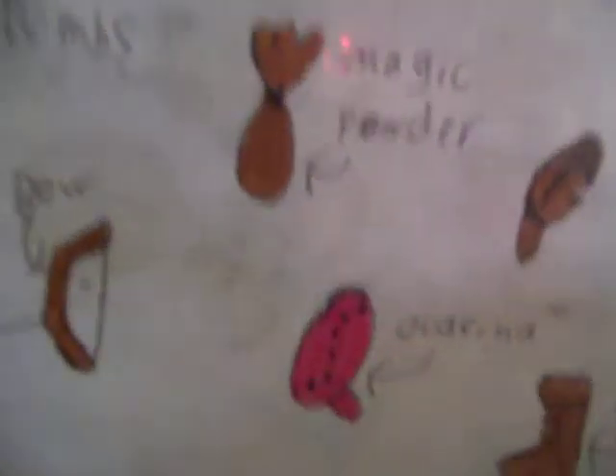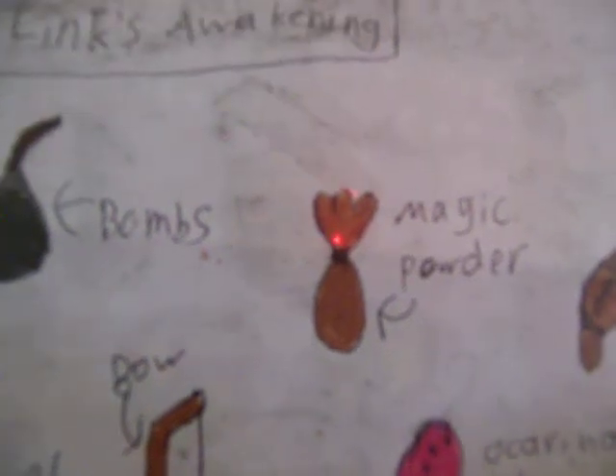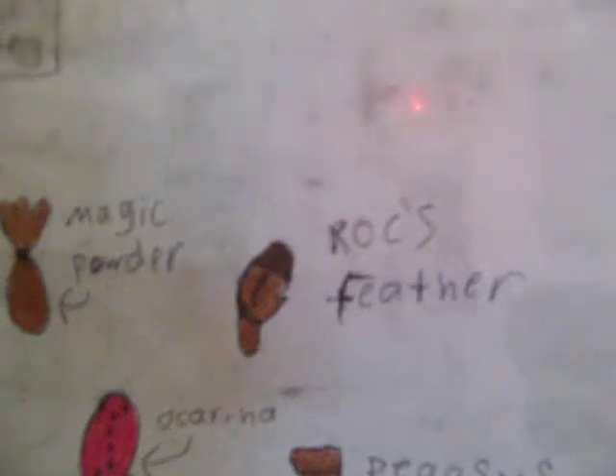Bombs do what they do. Magic Powder — yes, there are more anti-fairies in here, and you use it on this one guy who became a raccoon by accident, which is really helpful and returns him back to normal. The Roc's Feather lets you jump and jump over holes, which is really helpful.